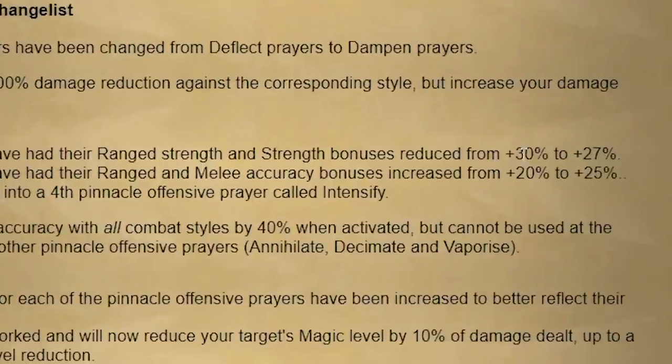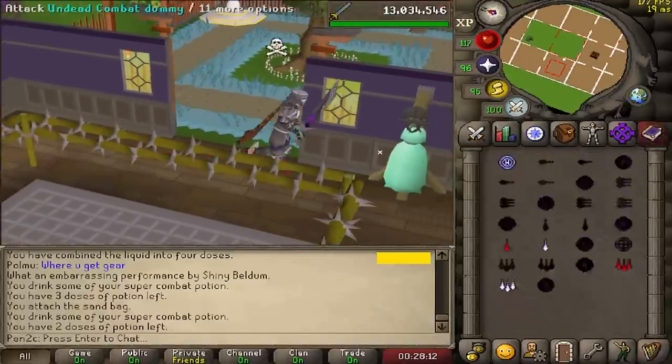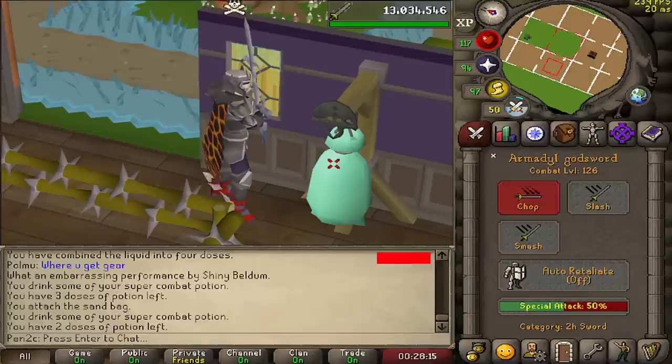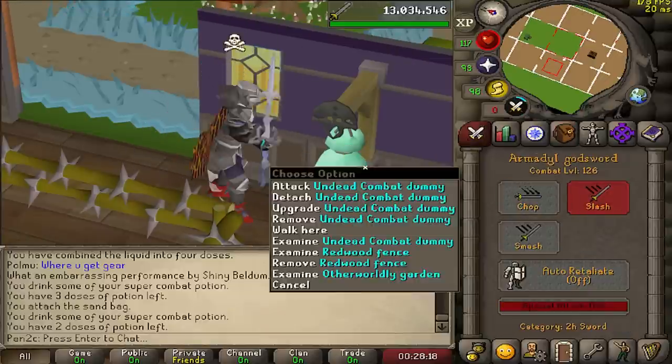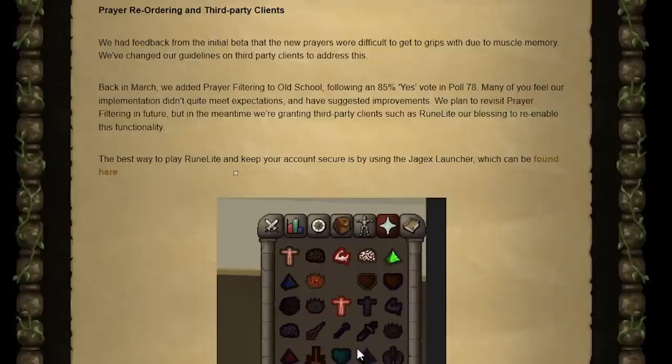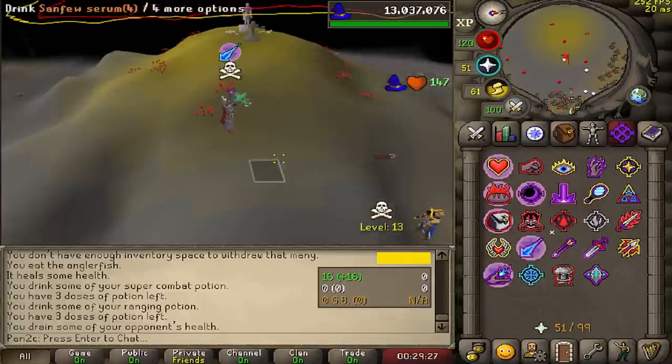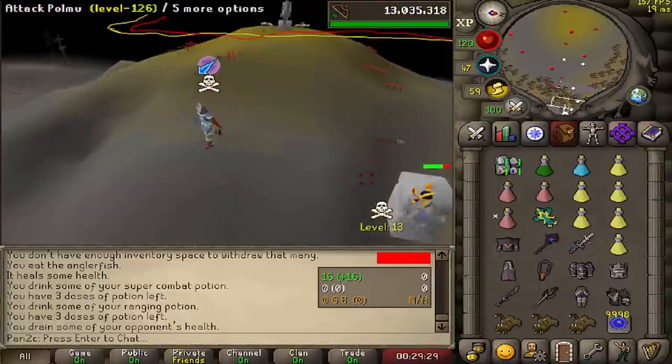On top of that, they slightly nerfed the range and strength prayers from 30 to 27, which makes a lot of sense. Beforehand 30 was quite strong because you could hit like 92 AGS's, and this should bring it down to around 88. The last change worth talking about is you can now prayer reorder — meaning if you wanted your piety all the way up here, for example, you can just drag it across. This is huge because it means you can now put whatever prayer you want in whichever location you want.